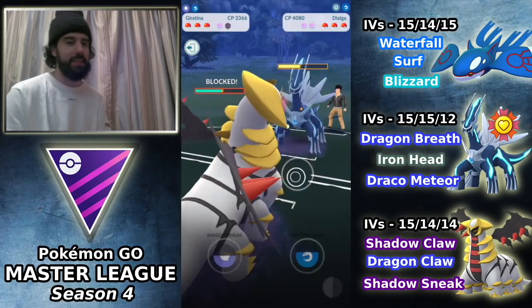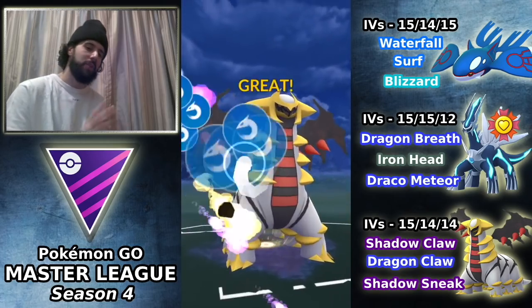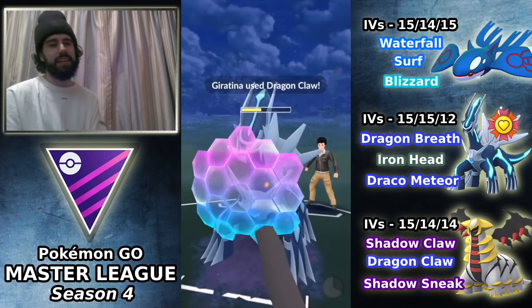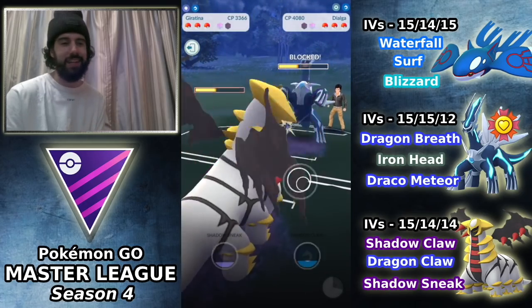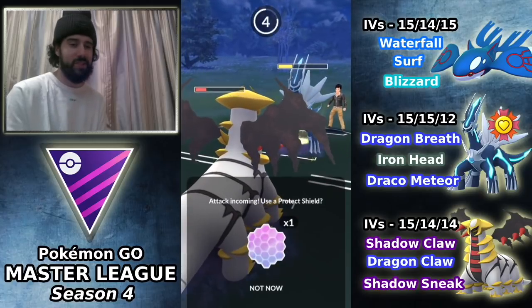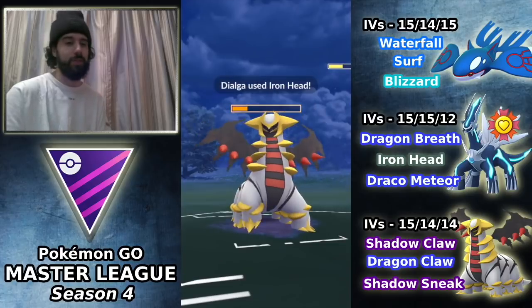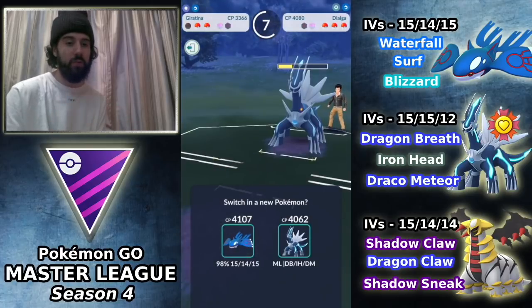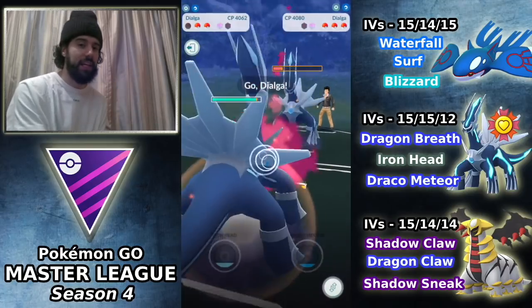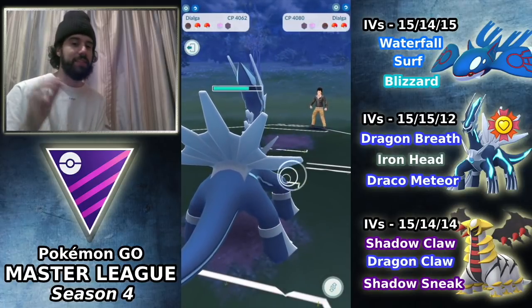I throw a Dragon Claw and actually use the shield — I don't necessarily think that's the correct play. My thinking was that maybe he doesn't shield and I could pull off some surprise win in a two-shield scenario. That's not going to happen, but I'm happy I took at least one shield from him. That got his Dialga to a low enough point where I could come in and farm with my Dialga, and he shouldn't be able to get to another charge move.